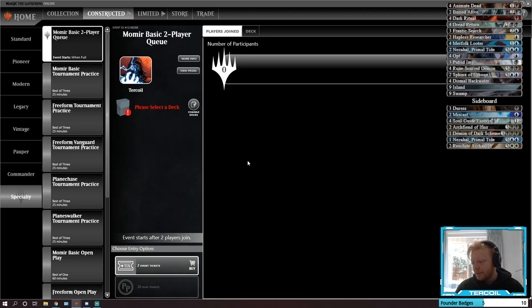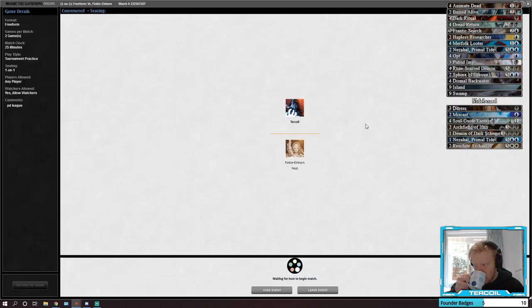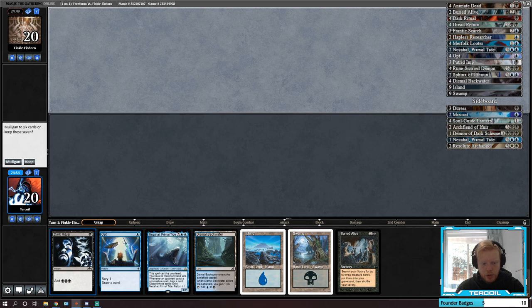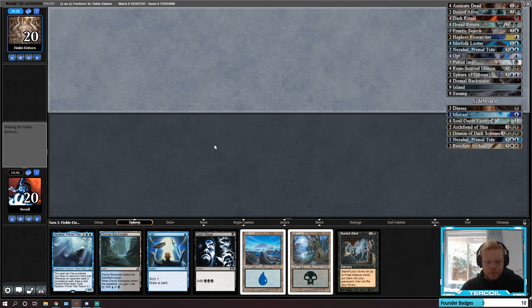I've already signed up. Let's submit and play. We're against Finkel Ironhorn — give them a good old 'good luck have fun.' This hand is fine; we can turn one Dark Ritual into Buried Alive. But I think I'm not gonna bother — I want to make sure we actually have something to do with it first. The Dark Ritual will always be plus two mana, so we can potentially wait until turn three and just go Buried Alive into Animate Dead.